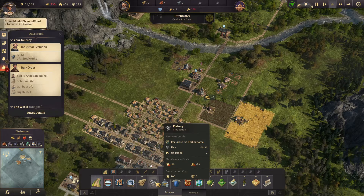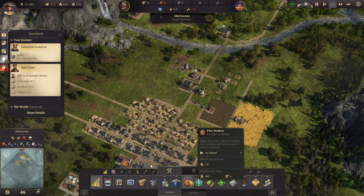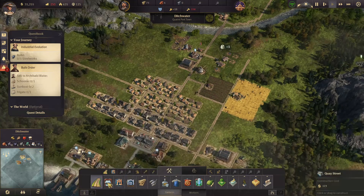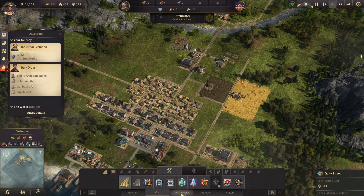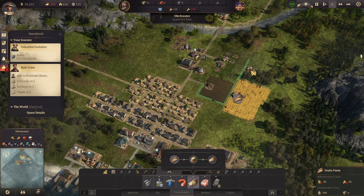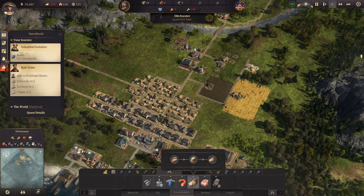So if I pull my dirt road over here, I could potentially do a new grain farm. I do wish that some of this stuff was done differently — like I wish the minis were different. I would like consumables. Let's do another grain farm right here.